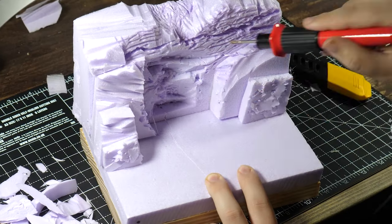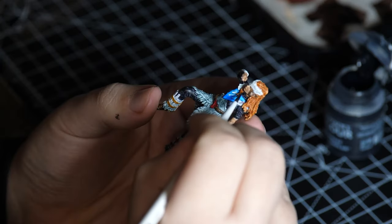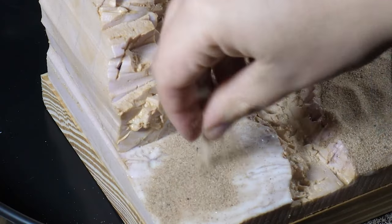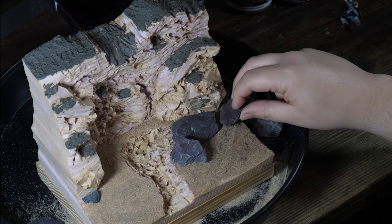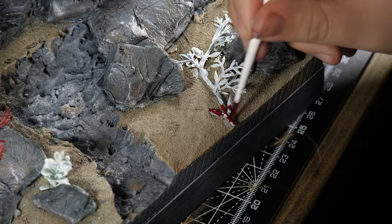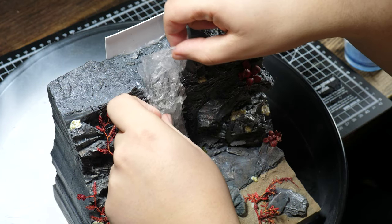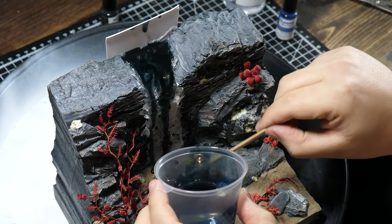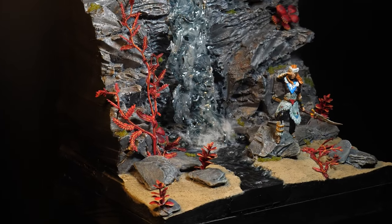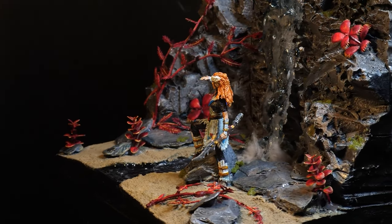Now on to number four, Forbidden West. This game just came out and with the previous game being one of my favourites, I had to try and recreate a scene from it. Funny enough, I actually haven't played the game yet nine months later as I don't have a PS5, but I've heard it was good. One of the fun things looking back at this is seeing all the stuff I didn't add to it. The original plan was to add a few robot dinosaur creatures and have Aloy looking down at them ready to destroy them, but time got on and I didn't have enough time to finish it for that month.